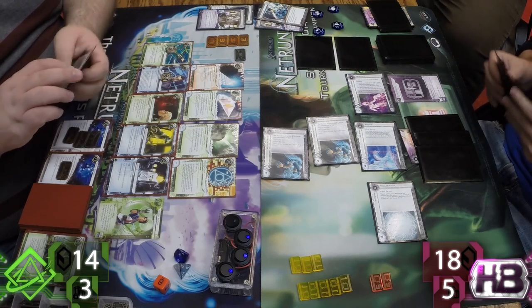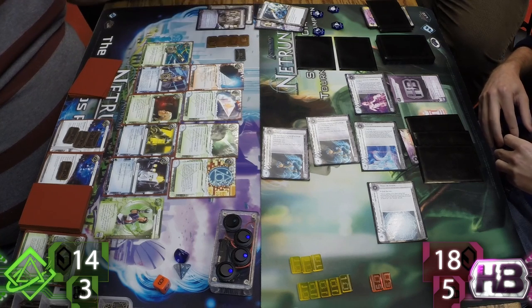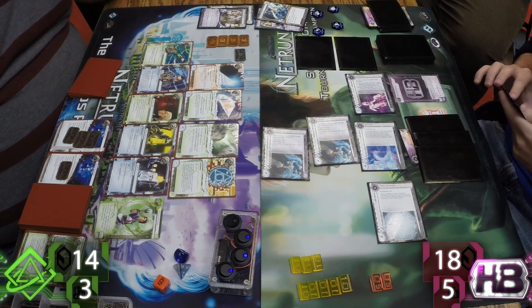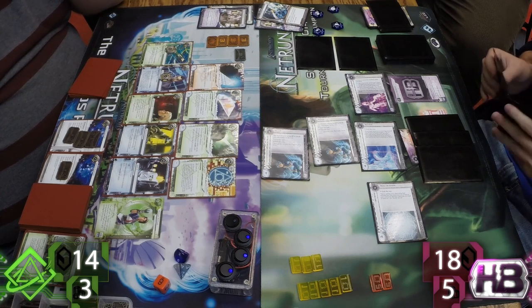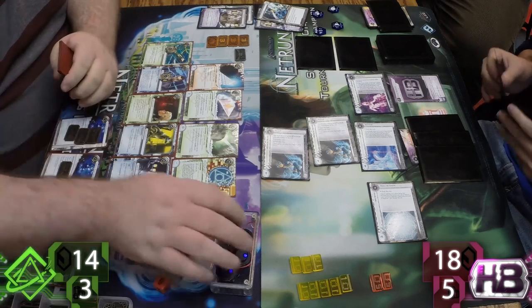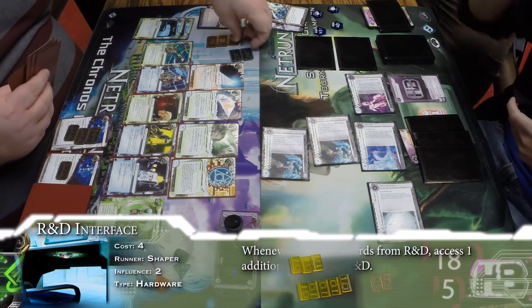Breaker Bay is only going to be for assets, so I'm wondering if that's an Eve down there — just the kind of Sasha play I've come to expect. If you blow your turn and all your money on that, that would be horrible and beautiful. But there's really no reason — it may as well be a two-pointer, because you don't really care either way, it's a fine trade. And there's a barrier stack — where's Morningstar? I don't think there are NAPDs in this version; the cut is NAPDs for three-pointers basically. NAPD here would be brutal — you pay all this money, get through Ash or Caprice, and then you don't have four credits left. It looks like Ben was just face-checking. He gets some money and installs two R&D Interfaces off one click.